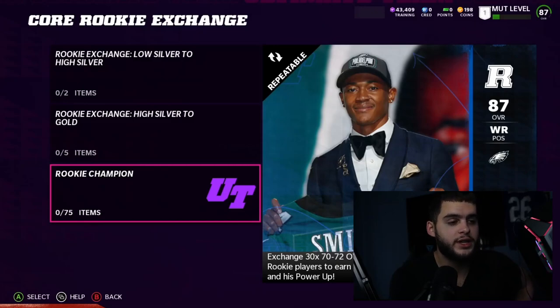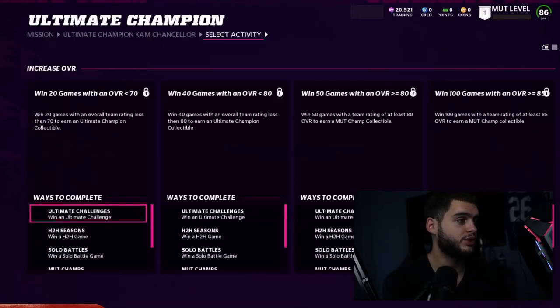Avoid the core rookie exchanges and rookie champion sets. This is the mistake no money spent guys make — they see a guy like DeVonta Smith and think they have to have him. These sets are going to be expensive. If you don't open packs you'll have to buy the cards one by one. With 75 players, even at 2k average that's 150k; at 3 to 5k average you're looking at 300k plus. As an 87 overall player with 88 speed, that's probably not worth it. Take Lance Allworth instead — he'll be just as good, and DeVonta Smith will be outdated quickly.